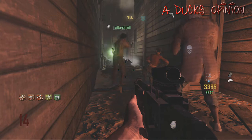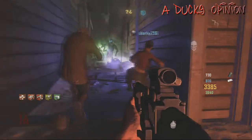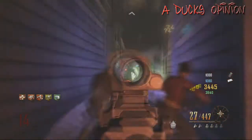and we're doing some more run spot, hold out spot strategies. This is kind of a cool one — Back Behind Jug with four players. We have the Trample Steam, the Slicer, the head chopper.